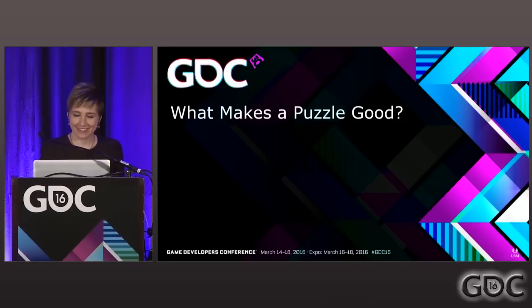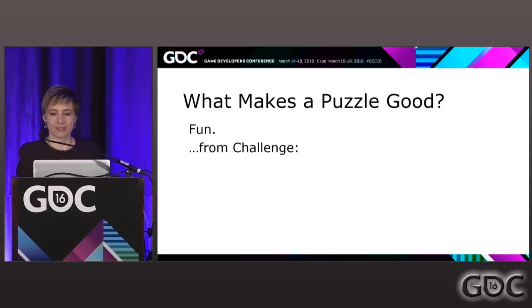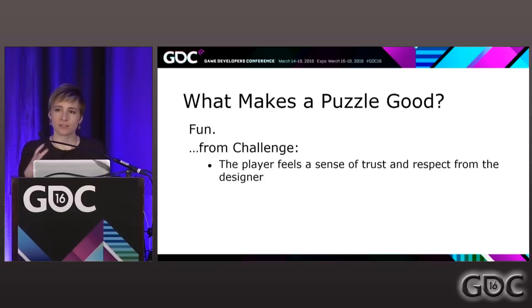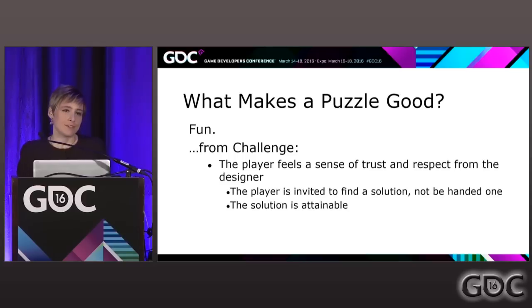So what makes a puzzle good? Fun is important, but that fun should come from the challenge. That challenge happens when the player feels a sense of trust and respect from the designer. You invite the player to find a solution — you don't hand them one. You let them try to find it themselves, but you also make sure that solution is attainable. You don't be the awful GM who just kills all your players — you're always letting them get out of the situation by their own merit.